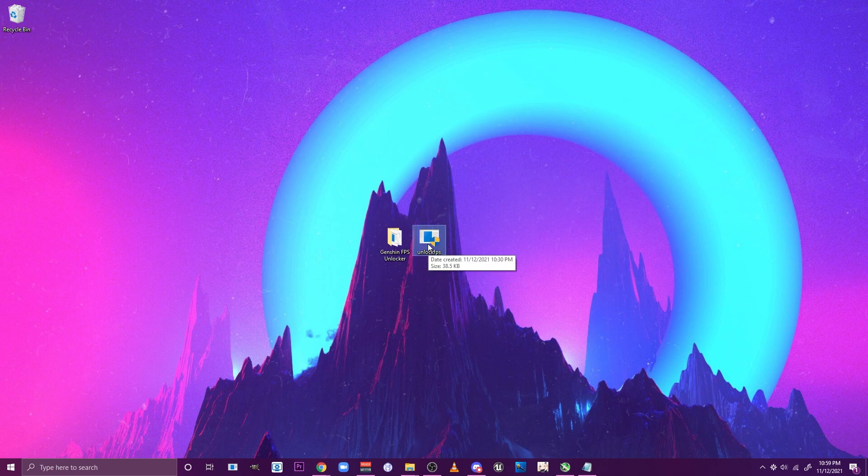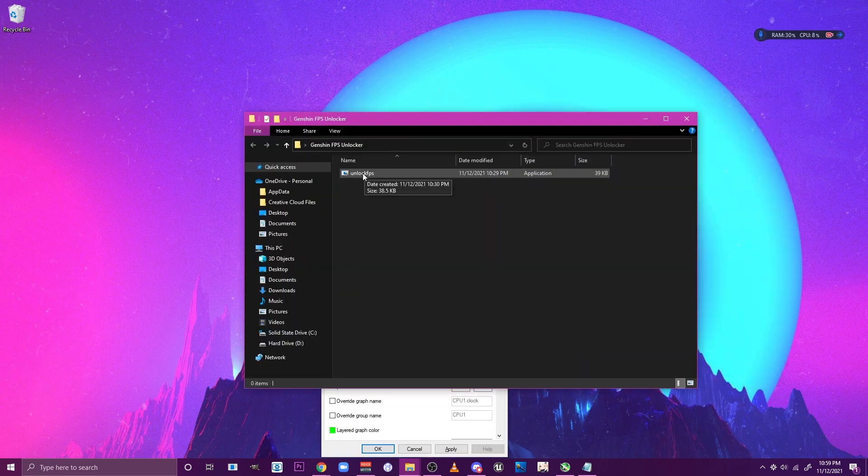Once you're done downloading the exe file, I recommend putting it somewhere you'll easily remember — like a folder you can easily access. Then just start the exe file by double-clicking on it and clicking yes.